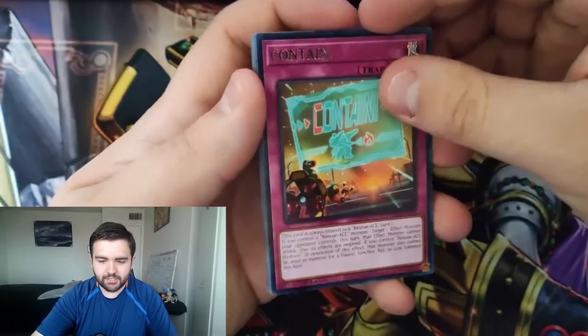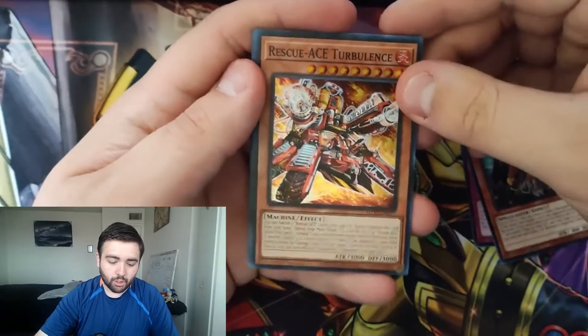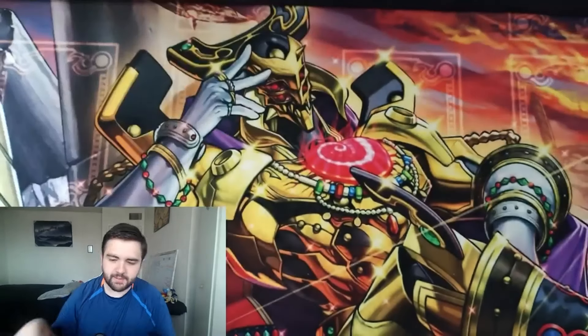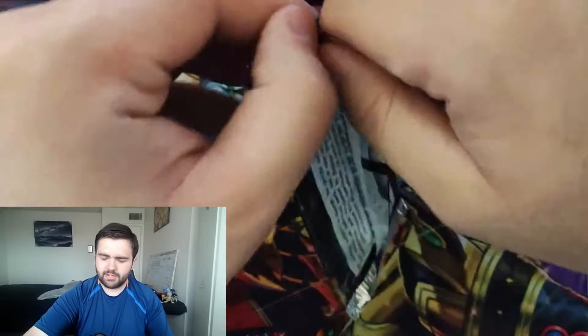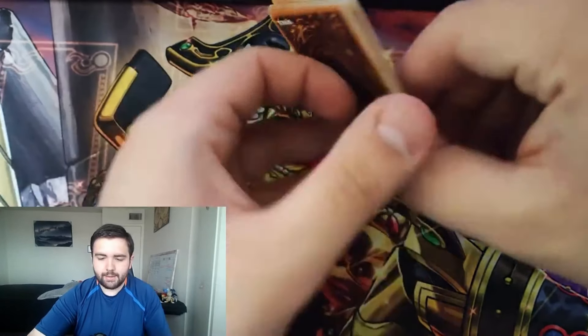Second pack — Earthbound Lionwalker, Combat Wheel, and Ashoka Pillar is our super rare, plus some other rares. If this is a 36-pack set I'll probably just do this super fast. Next pack — we got Contain, which is nice to see the Rescue reprint.